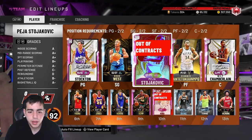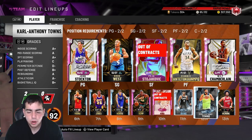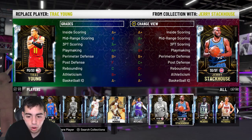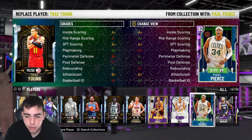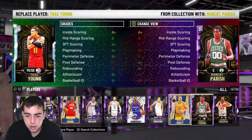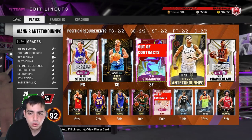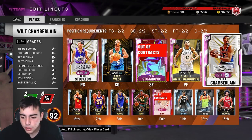Here's everything I bought: Pedja, Stockton, three Wilts, Kyrie, Yao Ming, Karl-Anthony Towns, Pascal, Clint Capella, Earl Monroe, Donovan Mitchell, Jerry West, a couple Paul Pierces, and Davante Graham. Lots of cards waiting for their prices to go up. If you want to follow my footsteps, go ahead. Hope you guys enjoyed the video — we're gonna have a big pack opening possibly tomorrow, so stay tuned. Have a good one!